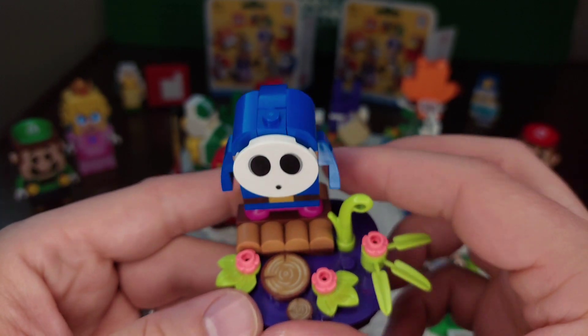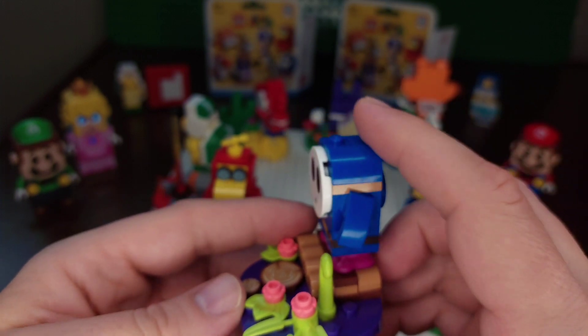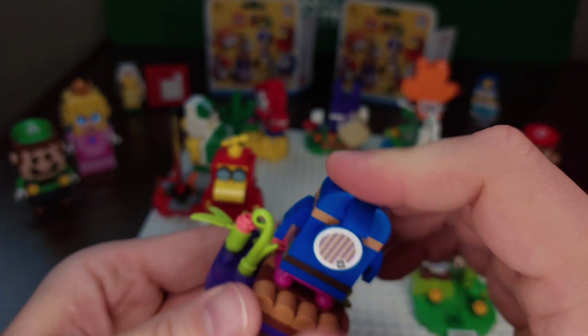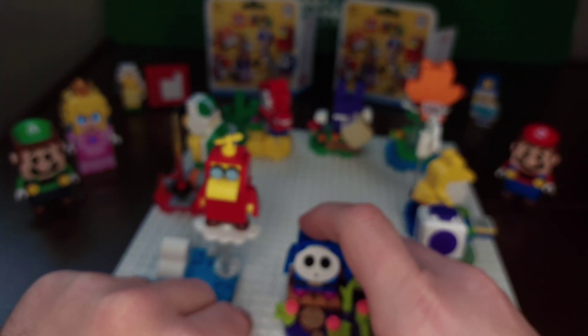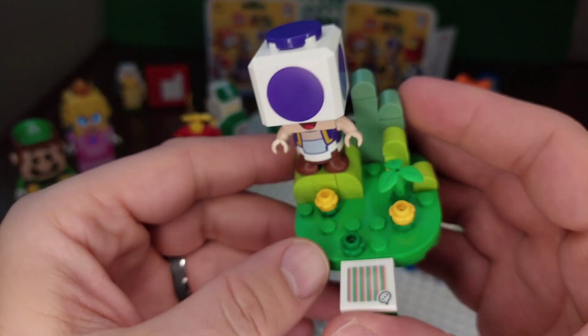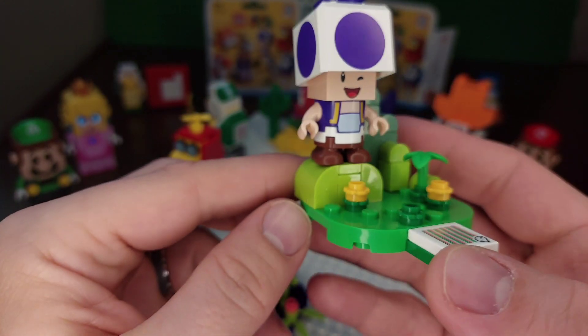Blue Shy Guy has a whole base — looks like it could be a bridge or a raft. He's got one of the circle scanners, a couple of stump pieces. And finally, Purple Toad with the winking face — he's got the scanner to interact with and some hills in the background, which are actually bushes.